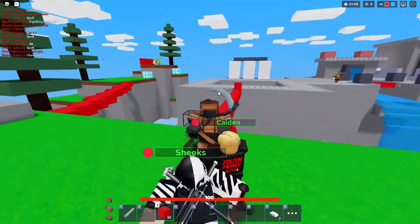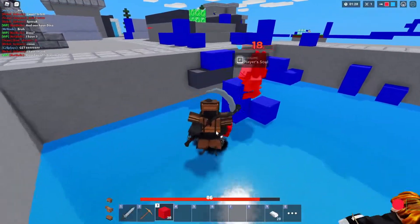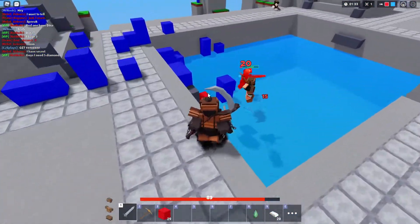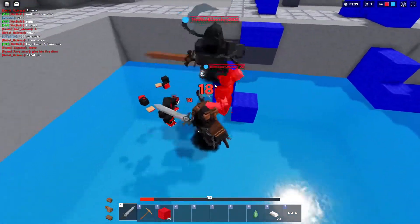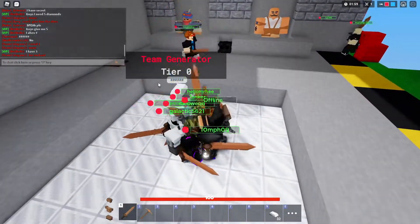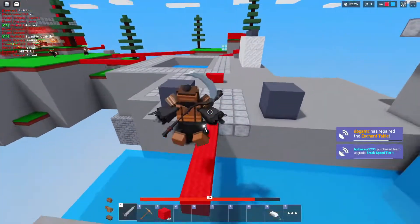I'm not too sure what the anti-fall mechanic means, but I'm guessing it means if you're on mobile and you go near an edge it will stop you unless you hold forward. All right let's do some damage. Oh, they made it so you can see when you're gaining health — that's nice. We got double teamed. We need to get that enchantment table — yes, we've got it!